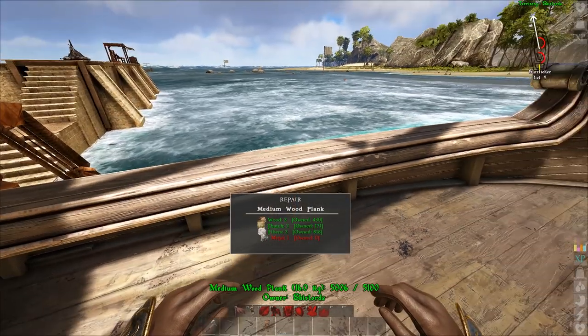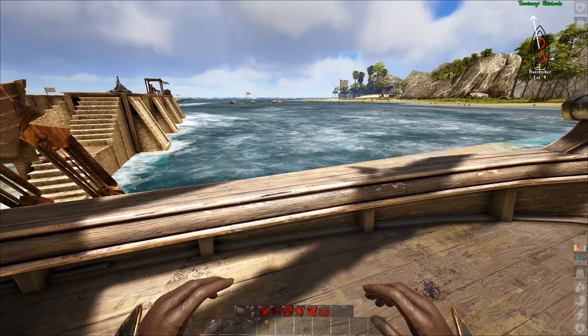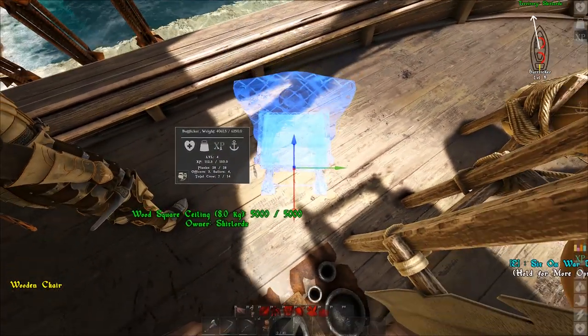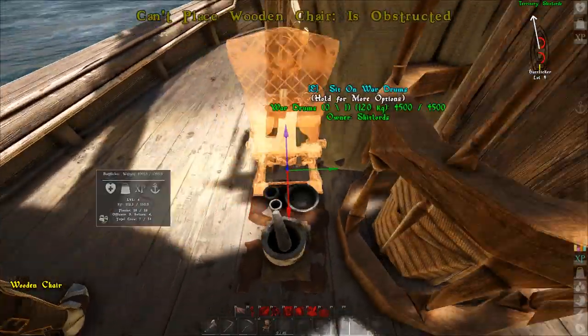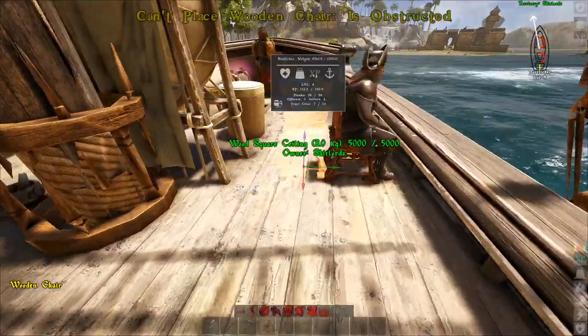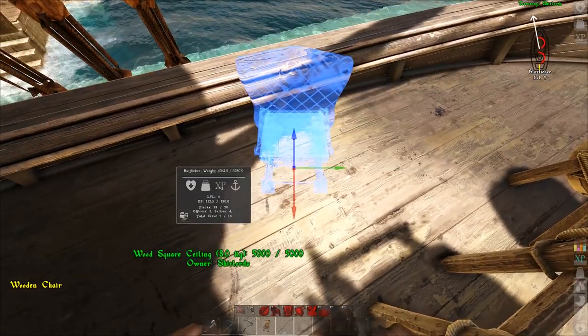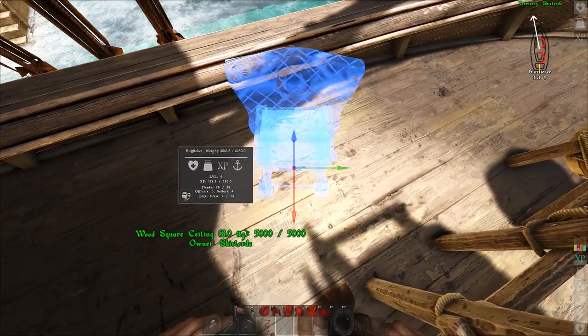Once you've crafted yourself a boat and a chair, you need to place the chair anywhere where it faces the water — in this case, the ocean. For authenticity, I'm going to place one directly behind this person right here so I can sit down and fish.